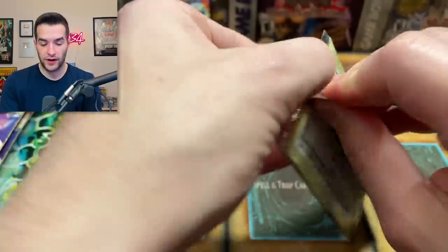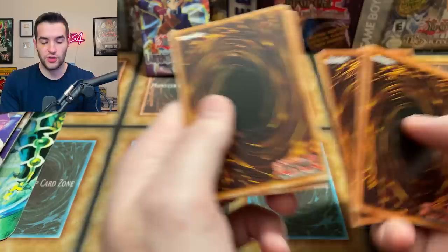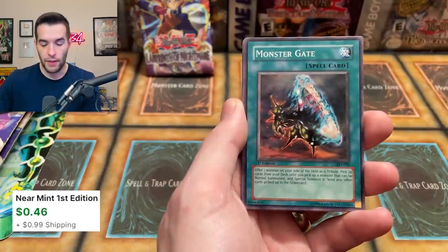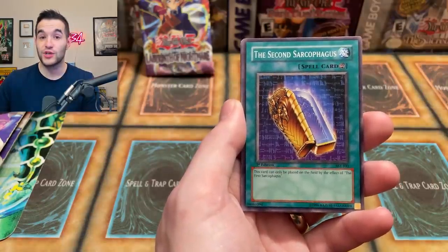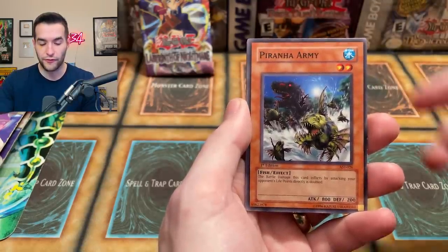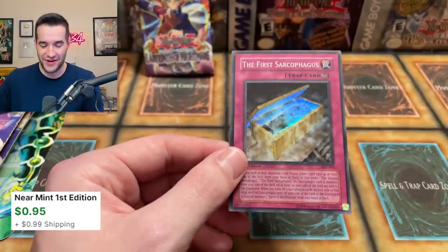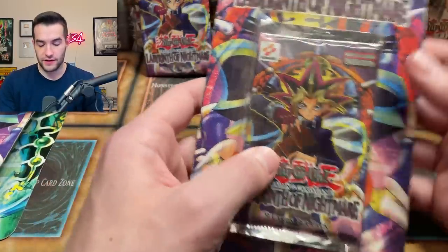Ancient Sanctuary, you will return to us — so far two super rares. Can we upgrade to ultra or secret rare? Rocket Jumper, Gigabyte, Monster Gate — actually not a bad card for some goat decks. Knight Assailant — also a great card. Second Sarcophagus — we've got the first and the second. Three Hump Lacuda — I think this is a short print. Earthquake, Piranha Army for farming in Duel Links, and it might be the foil — it is! First Sarcophagus again. Same pack, First and Second Sarcophagus. We now have two First Sarcophaguses.